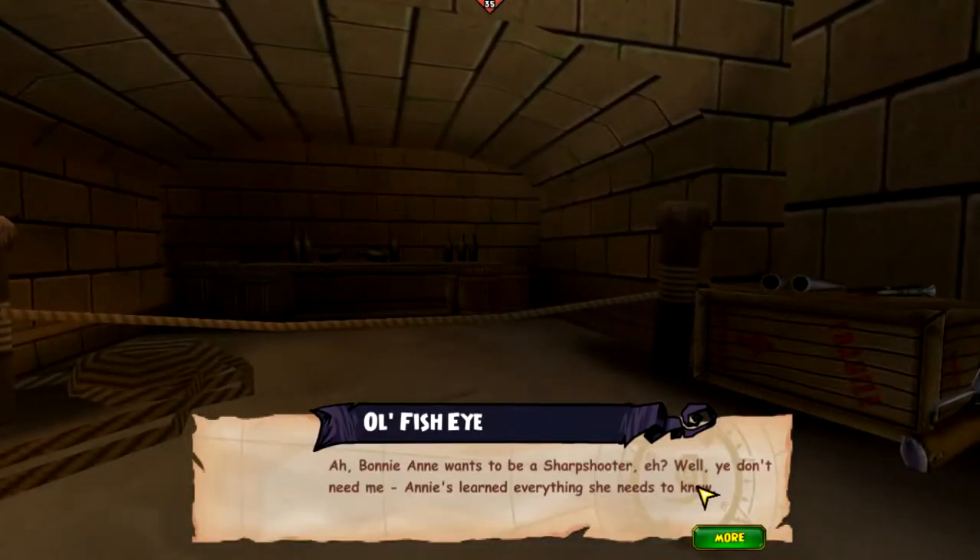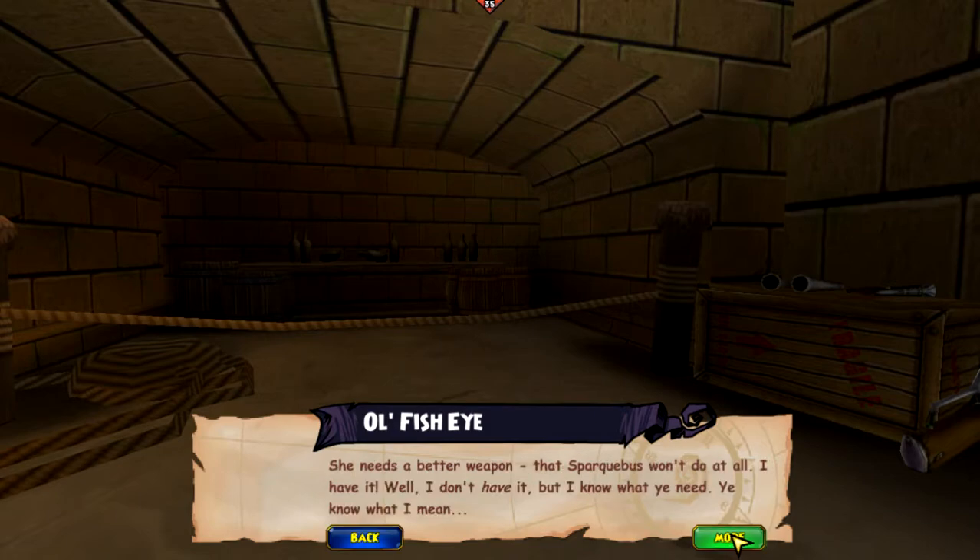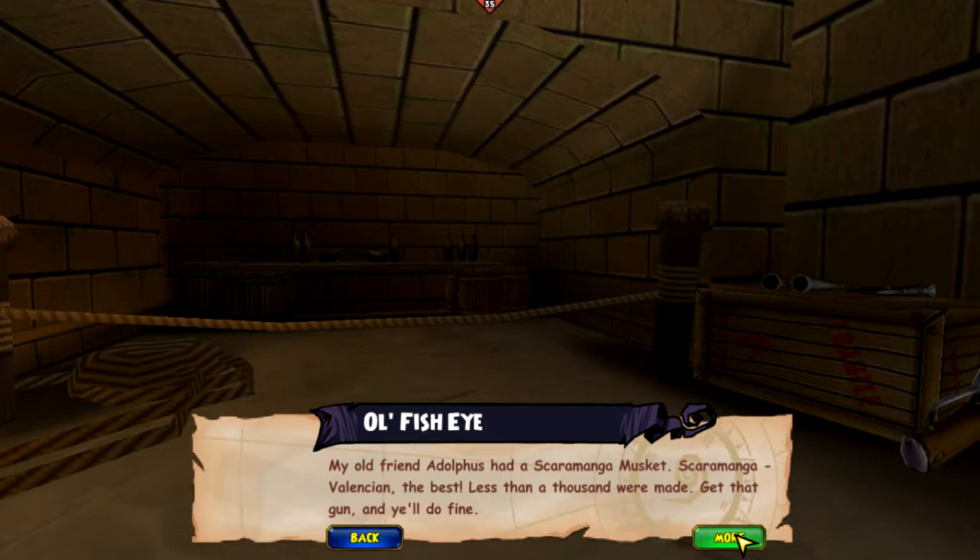Ah, Bonnie Anne wants to be a sharpshooter? Well, you don't need me. Annie's learned everything she needs to know. She needs a better weapon — that sparkibus won't do it all. I know what you need. My old friend Adolphus had a Scaramanga musket. Valencian — the best, only a thousand were made. Get that gun and you'll do fine.